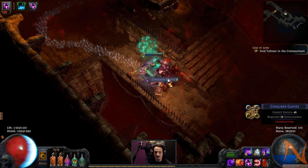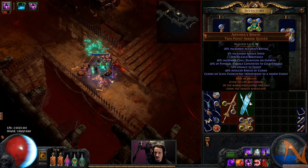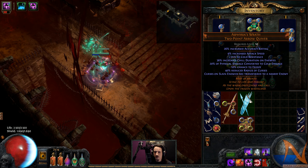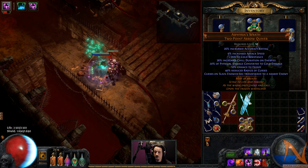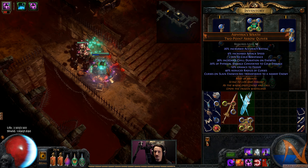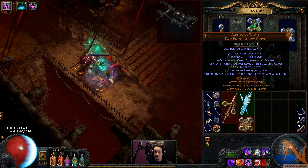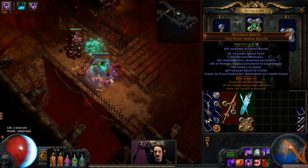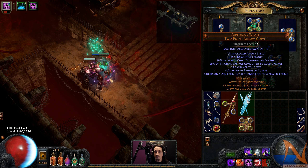Two-point arrow quiver drop - looked insanely shiny. It's like a Crystal Asphyxia. It's got extra accuracy, attack speed, cold resistance, increased chill duration, damage, 20% of physical damage converted to cold, 10% chance to freeze, 40% reduced radius of curses, and curses on slain enemies are transferred to a nearby enemy. With a curse on hit setup that could be pretty sick - you hit one and if they die the curse transfers.